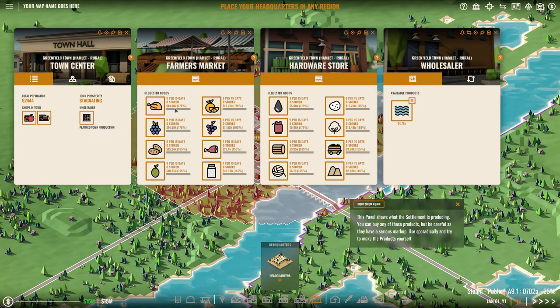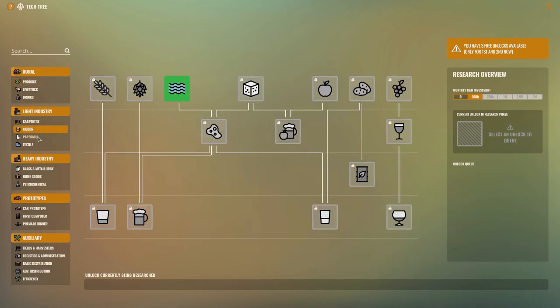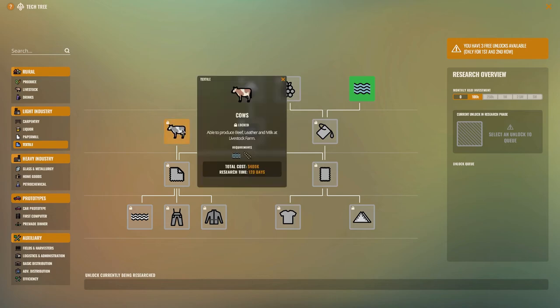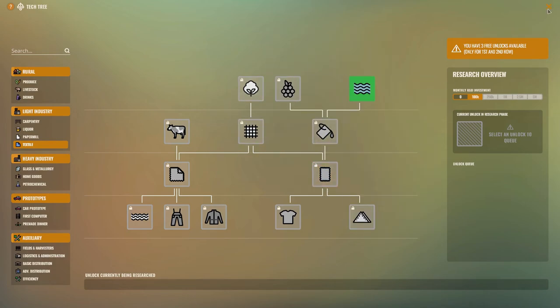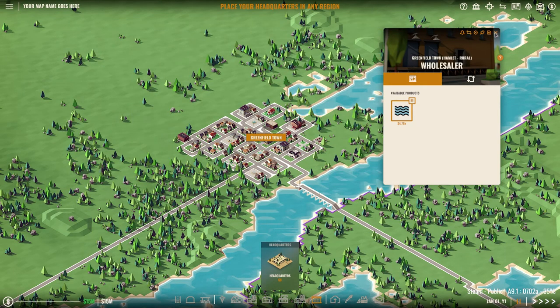I believe towns will require more and more advanced things as we go, because if we look at the tech tree we can move all the way up to different things depending on what we choose — carpentry, paper mill, textile, etc. This is the research tree and we have to research our way down, but we get three unlocks available for the first and second row. The rest we'll have to buy, and we have 15 million to start off with.